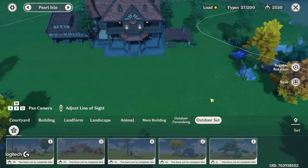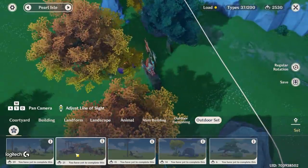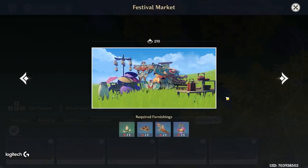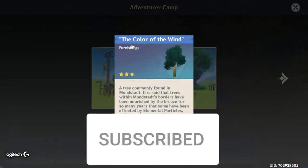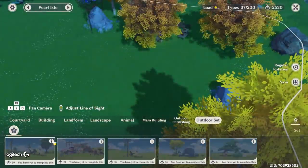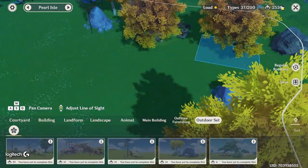A very good way to get more Adeptal Energy is by making Sets - groups of items placed together at once. For example, I put one down here in the woods that gives 21 Adeptal Energy, which is way more than placing all those items separately. It may even be worth making Sets just for that bonus. As you can see, this one gives 39 Adeptal Energy - so Sets are definitely the way to go. There are indoor Sets as well, but I'm showing the outside Sets as examples.